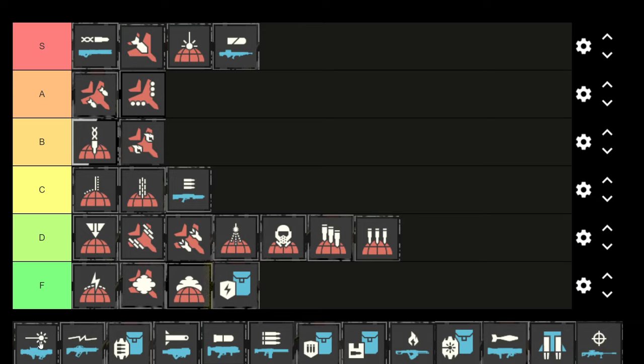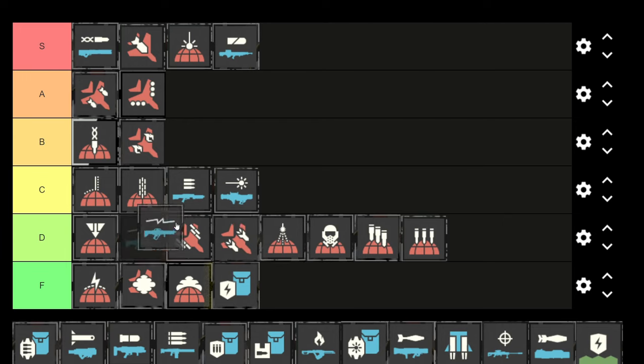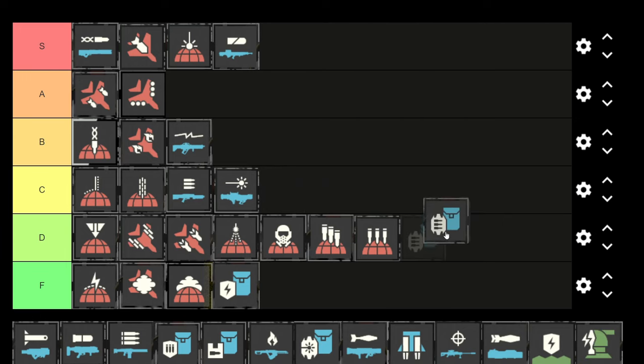The laser support weapon is pretty trash — it doesn't feel that effective. I'd probably take the stalwart over it. Some people may like it, it looks cool, but I don't like it much. The arc thrower is decent just because it doesn't run out of ammo, but its range feels pretty bad. I think it feels a lot better against the Terminids than the Automatons.